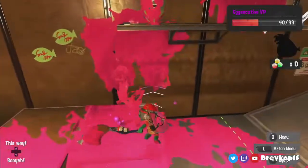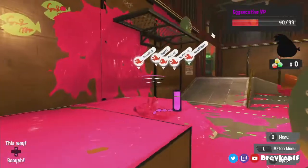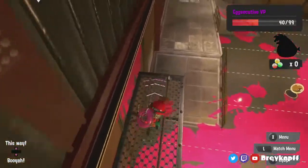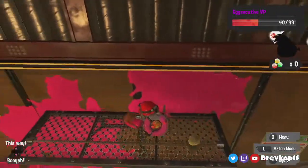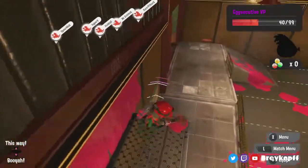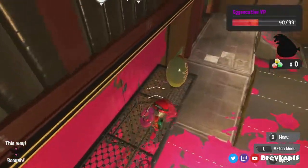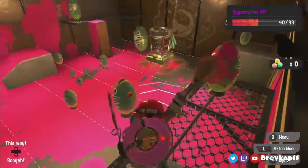And the other thing that I definitely did not mention about inkbrush the last time we had it — grades! You can speed swiftly across grades if you roll that. That is definitely useful on Spawning Grounds.